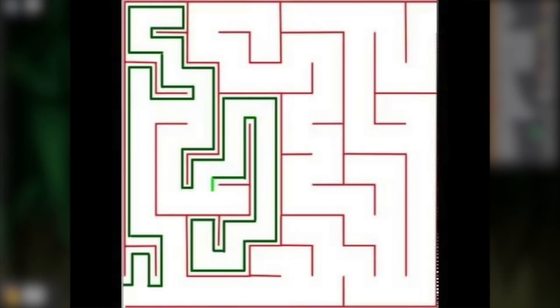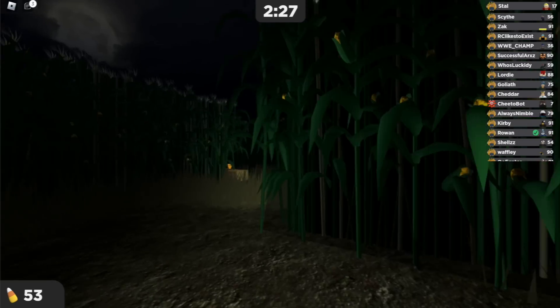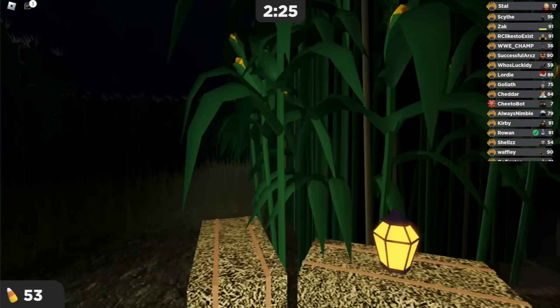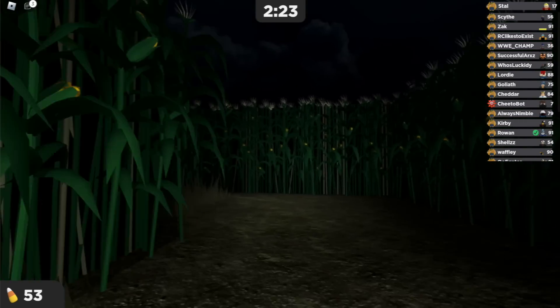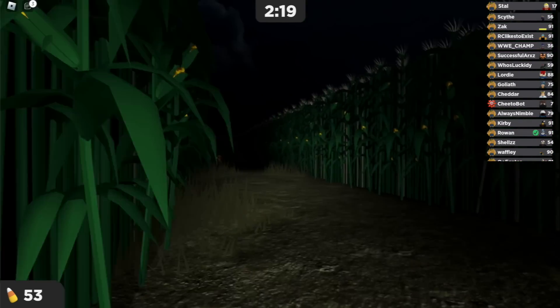Basically what the strategy entails is just hug the wall on the left. Look at this picture I'm showing you here — the green line is just sticking to the wall on the left, and eventually it helps the player find the end of the maze. That's pretty much what you want to do in this maze: just stick to the wall on the left. Don't go straight, don't go to the right — wherever you walk, just stick to the wall on the left. That's the strategy I used and I was able to find the end of the maze.